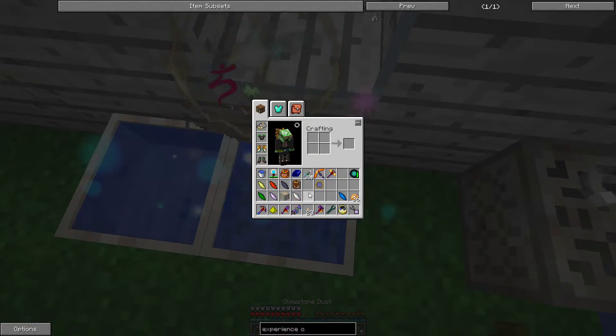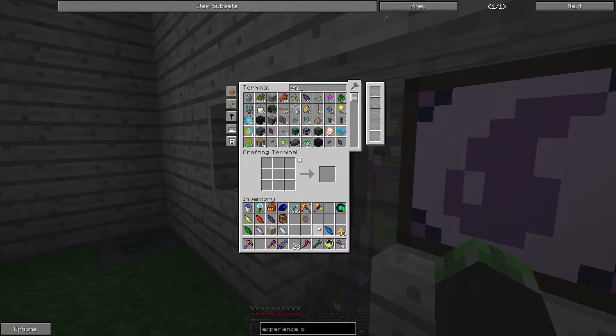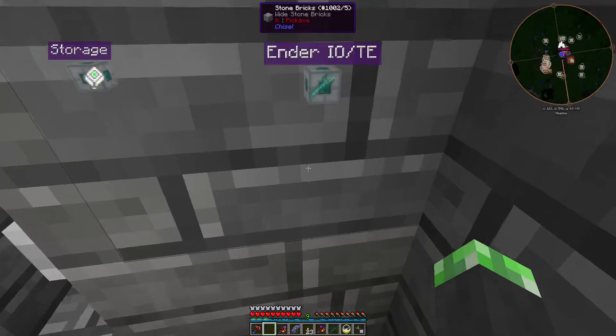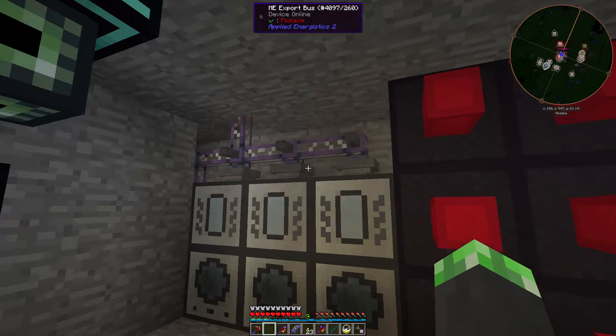Just throw redstone in here. Now make the energetic alloy and go. I didn't know it'd be short on glowstone.